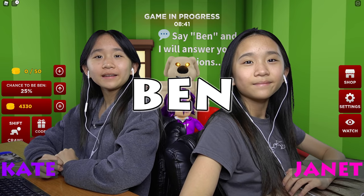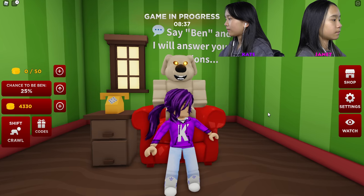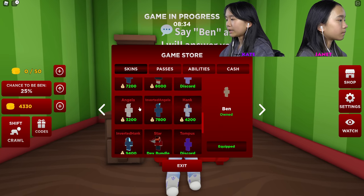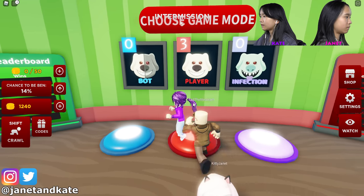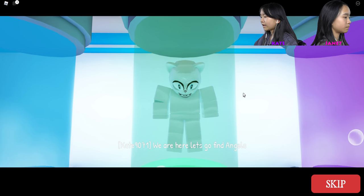Hey guys, it's Kate and Janet, welcome back to another vlog. Today I'm playing Ben, and we're going to be playing parts three and four. Before we get started, I'm going to get a new skin from the shop — I'm getting Angela. Purchase, click okay, and we're doing Lab Part Three. Let's go find Angela.